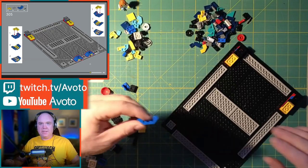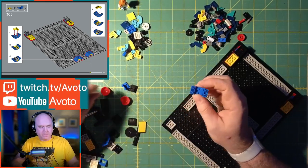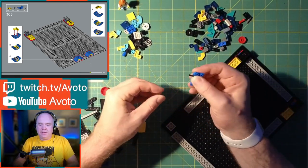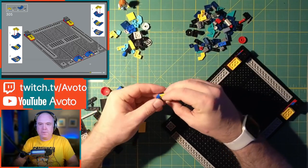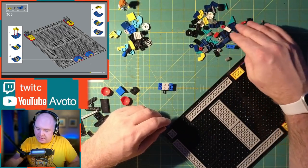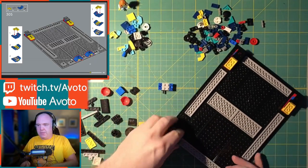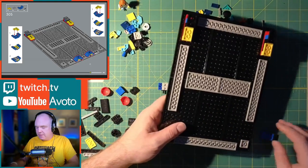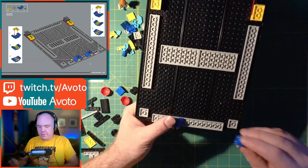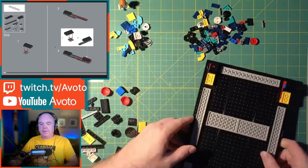I remember these pieces from when I was a kid — maybe from an airplane or boat set. You do occasionally see familiar pieces in these builds. This one looks like a little gun turret. So now I'm not building Pac-Man, I'm building little warships from my childhood! These attach on the opposite sides. It looks like it rotates around — not sure if that's what it's supposed to do. These go on the end — it looks like there are two and a half connector pieces showing, so going on the assumption it's symmetrical I'll put it in the same place on this side.